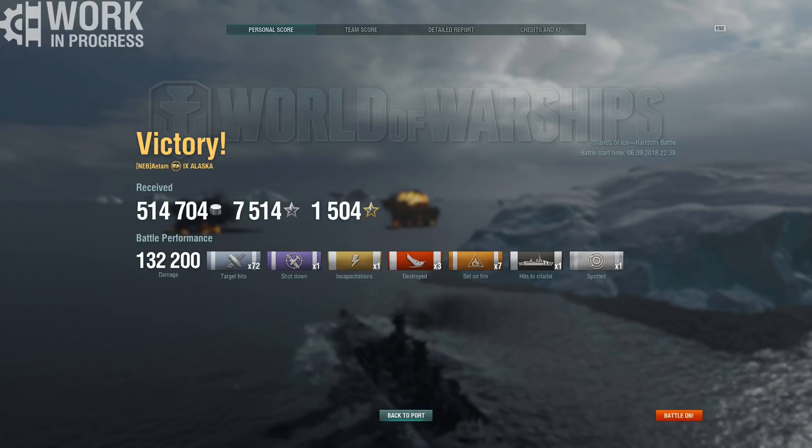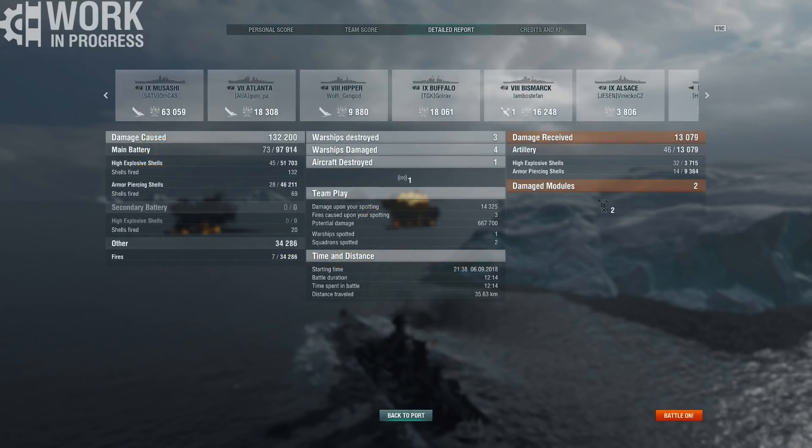Your high reload means you can't get too many salvos off against a destroyer, so if you miss one salvo it can be pretty bad — but if you hit, it can be pretty devastating. The firing angles are certainly something to get used to and can be annoying at times, but it comes with a nice long range of 19 kilometers where you can sit a little bit further back and farm some damage if you so choose.